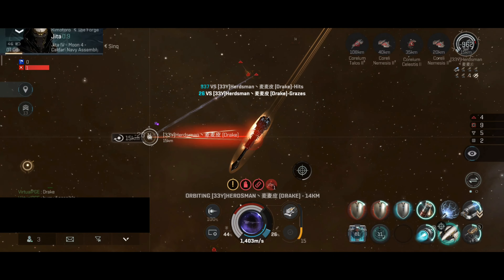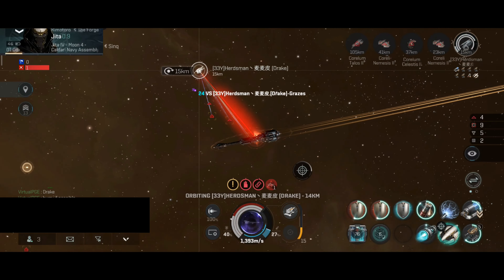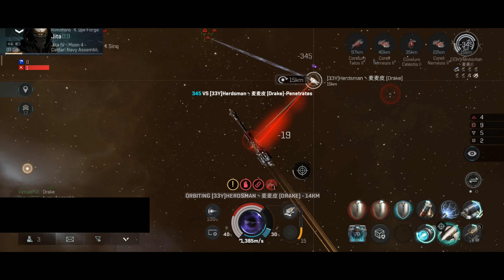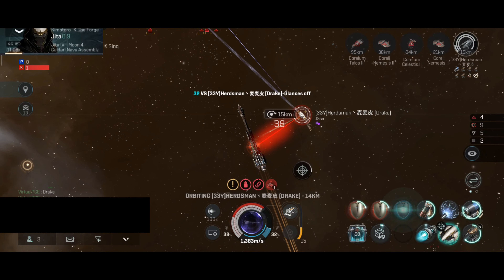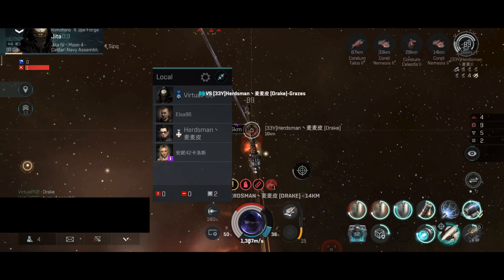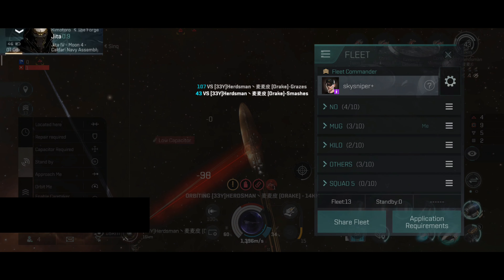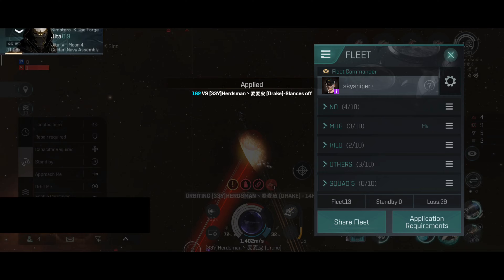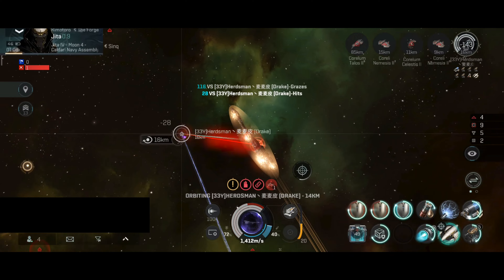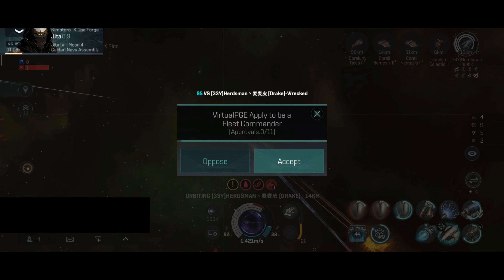The Drake is in low shield again. I did do some damage on the armor. I think slowly I am winning this fight because the Drake is losing armor bit by bit. The capacitor on the Drake is probably depleted by now — they are mostly running on the capacitor battery. A very interesting tactic, to be honest.